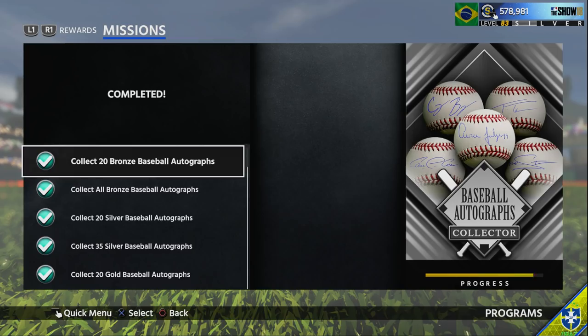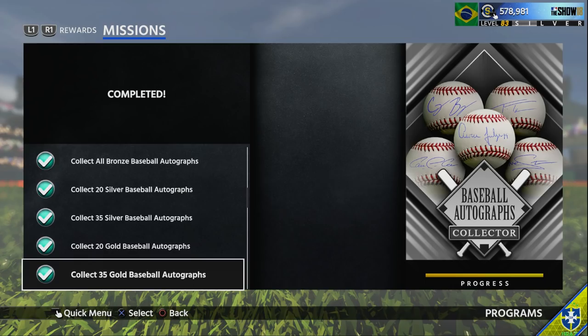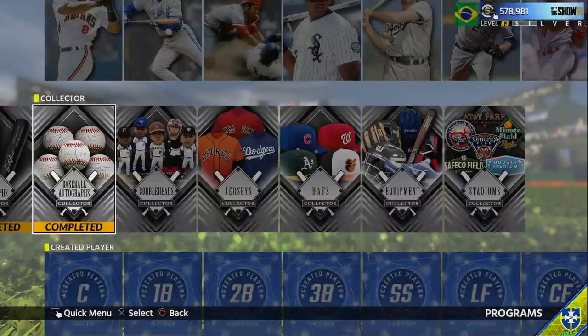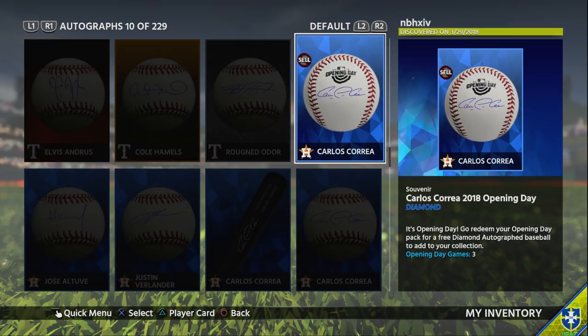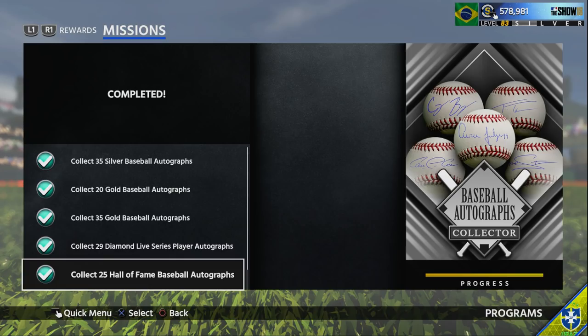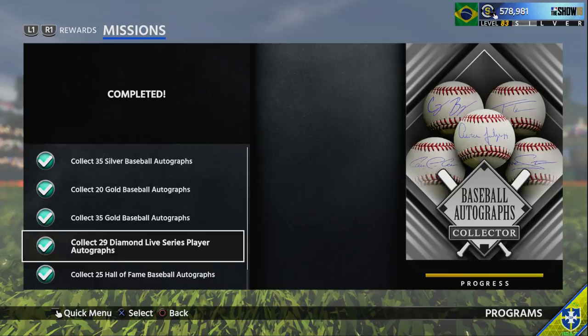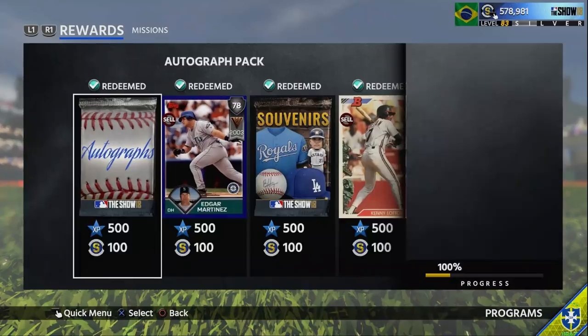For Ryan Sandberg you need to collect: all bronze baseball autographs, which costs about 5.5K; 35 silver baseballs for about 4.8K; 35 gold baseballs for about 11.7K; 29 diamond live series player autographs for about 22K - make sure to check your inventory and souvenirs, everybody got an opening day autograph, I got Carlos Correa, so that's one less diamond ball you need; and 25 Hall of Fame baseball autographs for about 17K. Also, if you guys completed Stargell first, that's another diamond ball you can put into Sandberg, making it a little cheaper.